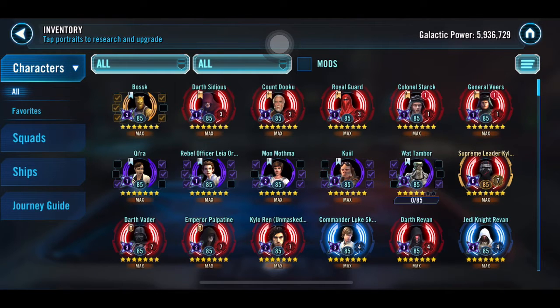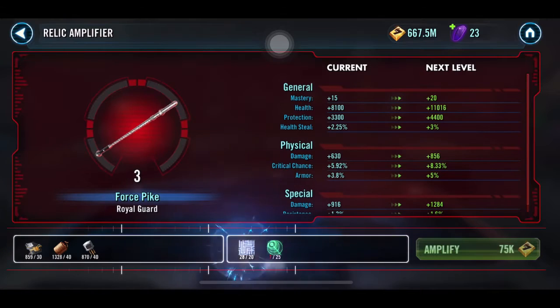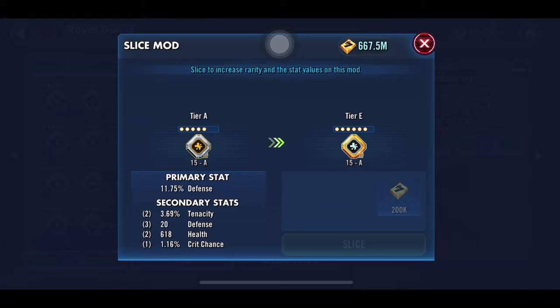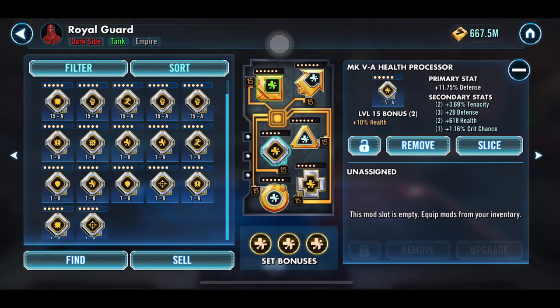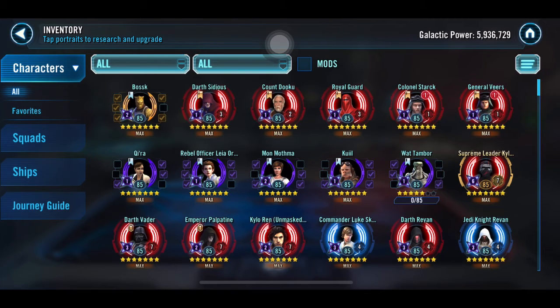I have Stark and Veers both at Relic 1, just because it's easy to hit them there since I've been working on other characters — like Royal Guard, who's at Relic 3 and getting close to Relic 4. Relic 3 is all he needs for the Sith Empire event anyway, so technically I'm done with him, but I'll get him to Relic 4. His mods have one green because I had it sitting around, and the others are nearly finished — 23 out of 50 and one ready to go.